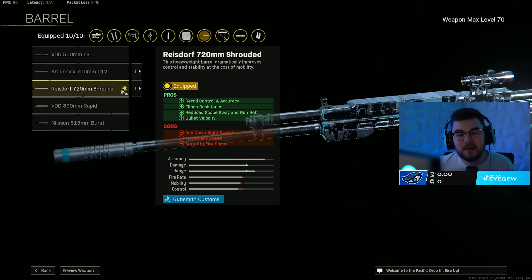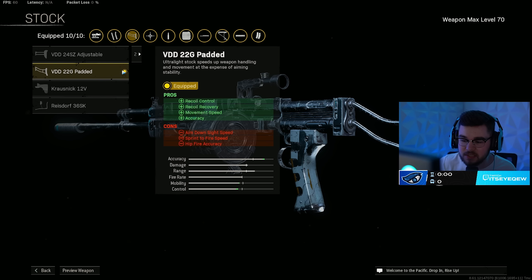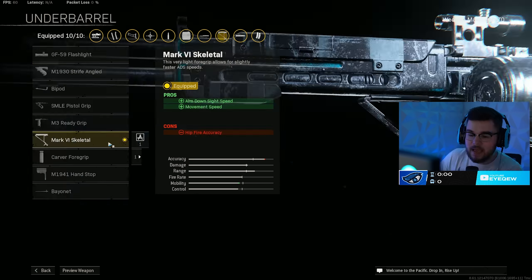Mixing in the 720mm Shrouded barrel giving even more recoil control, flinch resistance, reducing scope swing and gun bob, and that essential bolt velocity getting you closer to hit scan. The KGM really doesn't move or bounce at all so the 3-6x scope is perfect on this build. The VDD 22G padded stock gives recoil control, recoil recovery, movement speed, and accuracy — very important because the KG feels like an LMG. The Mark VI Skeletal gives back ADS speed and movement speed so you're gliding around the map better.